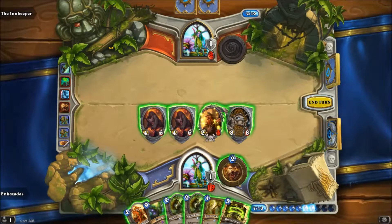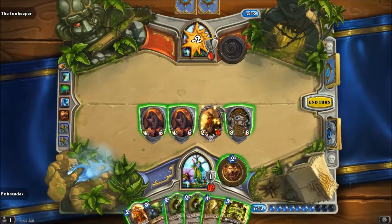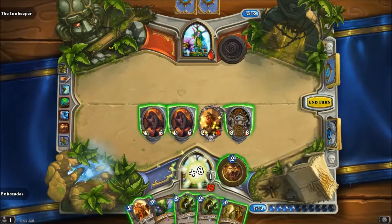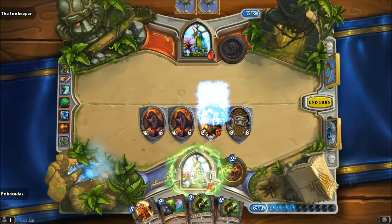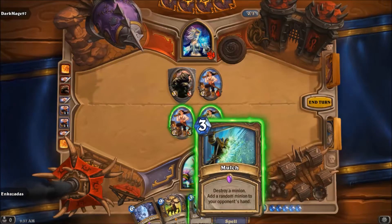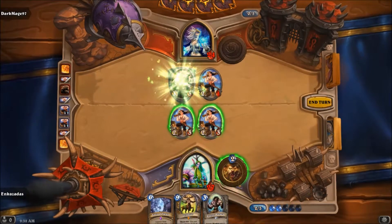Mulch is a little bit too random for my taste. I honestly kind of prefer Naturalize, because at least with Naturalize you're drawing from your opponent's deck and you can force them to overdraw. With Mulch, you're literally just getting rid of one card and giving them another — you're not even really removing anything. It's only useful if they sunk buffs on it, and even then that's debatable because they could just get a better card.